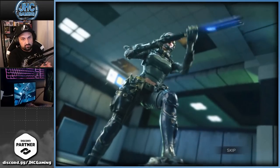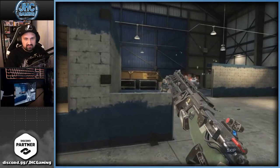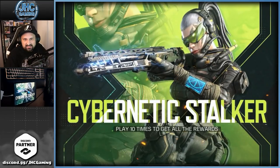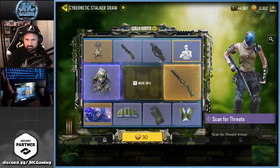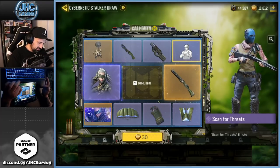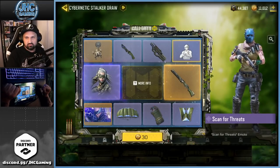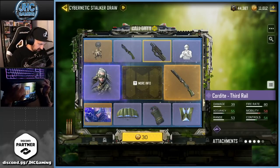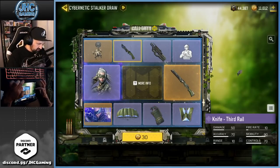Let's go for the Lucky Draw right now. They disappear in an electricity animation — cybernetic stalker, play 10 times to get all the rewards, classic. We got an emote — Scan for Threat — I don't know about that one, it's a bit slow. There's a new Cordite, Cordite Third Rail, it's an animated epic blueprint. We got the same thing for the knife.